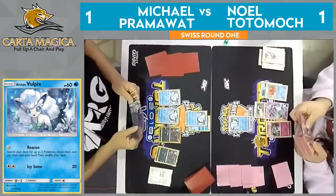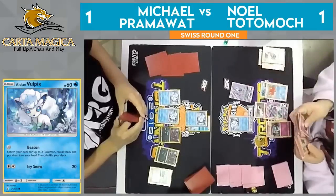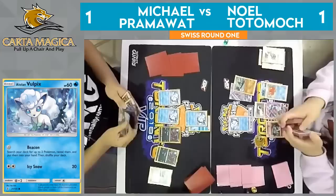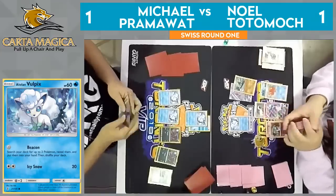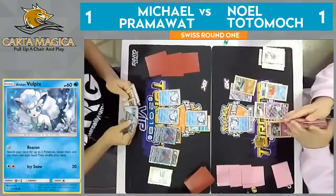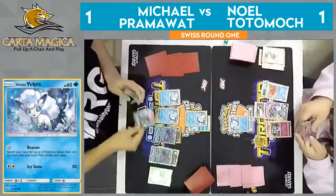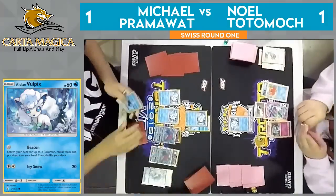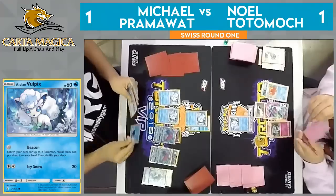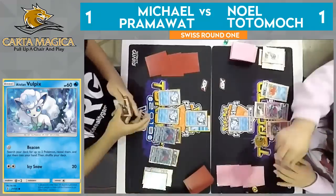So we'll just see the Beacon. Beacon will come out — we'll probably grab a Tapu Lele and probably the Gallade. Going to need some sort of way to deal with that Ninetales over on Pram's side if it makes the field. Pramawatt just throwing down those Zoroarks, knowing that he needs to start trading right away. I think Pramawatt is very conscious of the clock here, wanting to make sure there's enough time to finish this game if he's going to be able to win it.